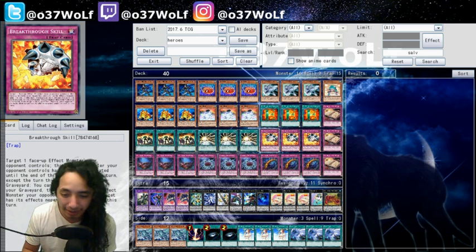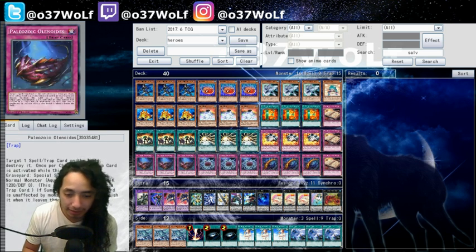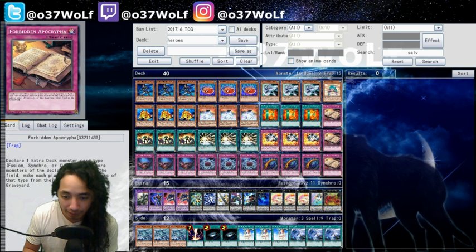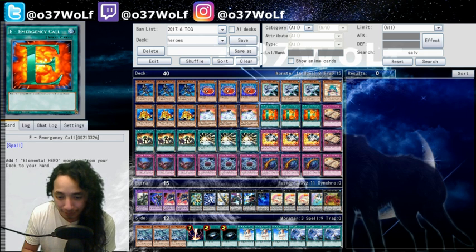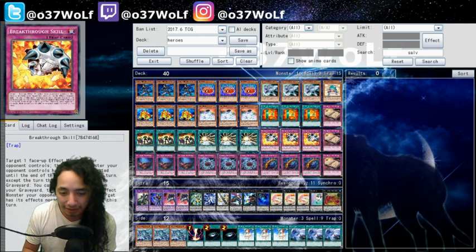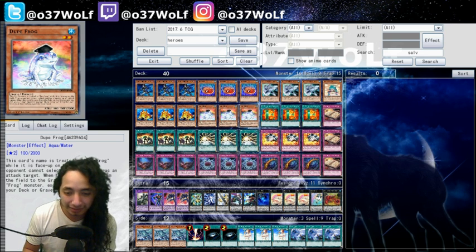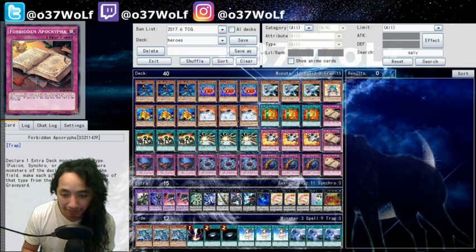It's a counter trap, which makes it really good. All these are like one-for-one — you just pop, pop, pop and then you have a setup. This acts like an equalizer because one card gets rid of multiples, whereas that's what the deck lacks. You can't keep up one-for-one right now because everything is so advantageous with the Draco pops — they get to pop twice every single turn. It's just insane, so you need an equalizer. That's what it serves as.